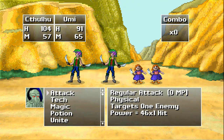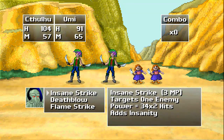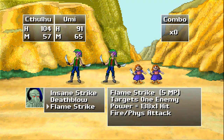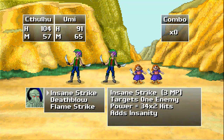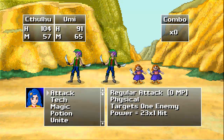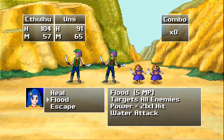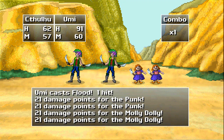Here I'll get a chance to talk about the battle system. We control Cthulhu and can do an attack for 46 damage. We've got some techniques — one grants insanity and does damage. Insanity causes enemies to take more damage and sometimes be stunned. We've got Deathblow, which is a combo finisher. We've got Flamestrike, which costs a little bit of magic but does an extraordinary amount of damage. I've also got some potions and Unite, which I'll talk about later. Let's use Flamestrike right away on one of these punks. Umi can attack but as a healer she does less default damage. She's got techniques that cause insanity or blindness, and spells that damage everybody. I'm going to use the Flood spell — 21 damage to all of them — and then Cthulhu pretty much destroyed that one.